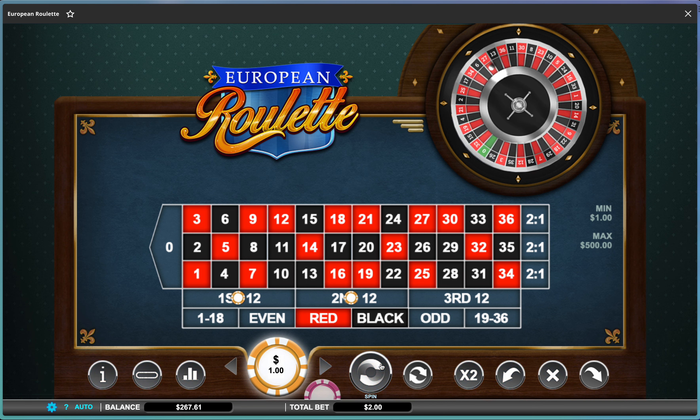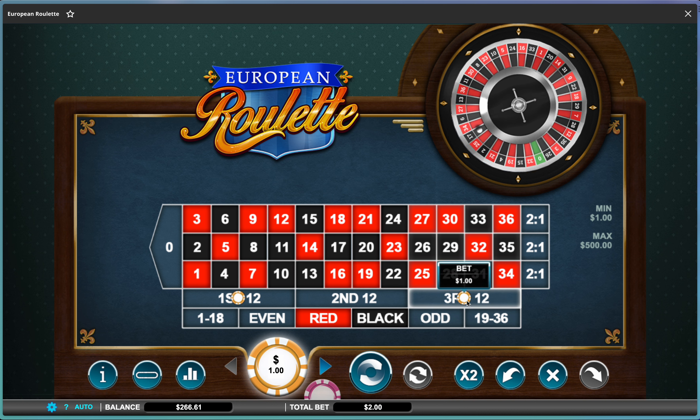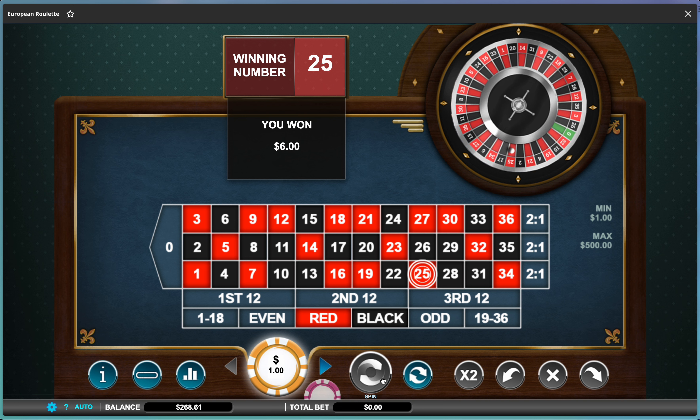Let's spin again and see what happens. I won again, so it was in here, so I'll play these two. This isn't the whole strategy — it's just that we haven't lost yet. Okay, so we lost there. What I do is keep it in the same columns but go up one unit each.